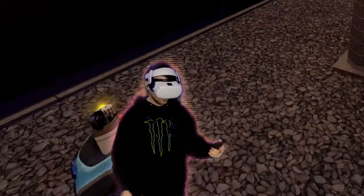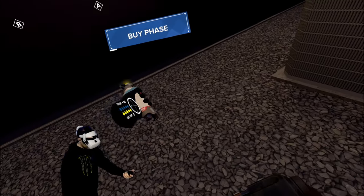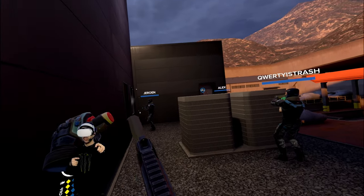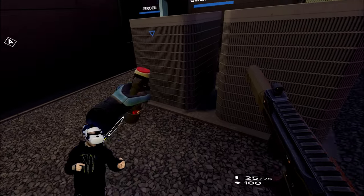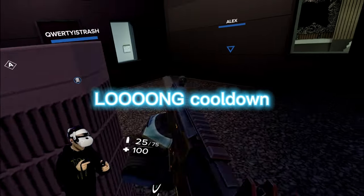Let me go over the heal syringe and the foam real quick. The heal syringe you can use as much as you want. This yellow dot right here just indicates that you can use it — whenever you hit the trigger and bring it to your chest, it'll turn green. The breaching foam you can only use three times. Whenever you spray it, the little cap will pop up. Once it pops up, you slap it and then it'll blow up. You can only use it three times per round, but with the heal syringe you can use it as much as you want — there's just a long cooldown.